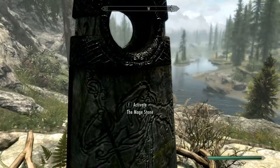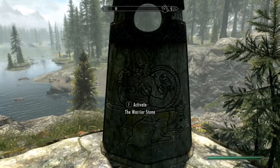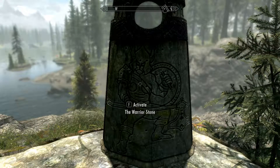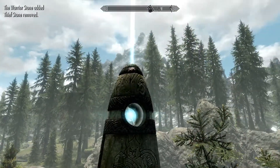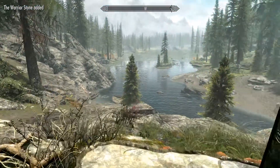Oh, crap — maybe not. Maybe we should go with a Warrior Stone instead. Let me think: swords, bows and arrow, and heavy armor. You know what? Let's do that instead. Since we're kind of a non-traditional assassin, I'll take that back.